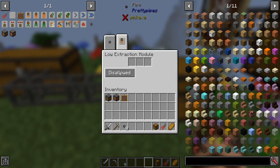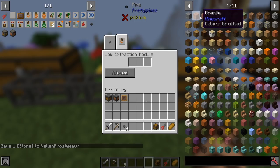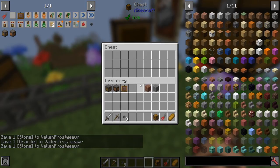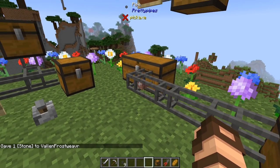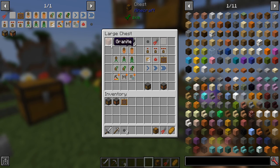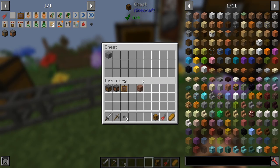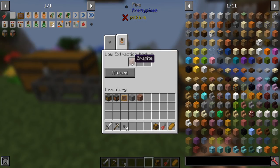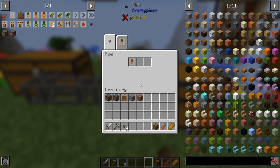You can filter items. If I set granite as allowed and put stone in, nothing happens. If I put granite in, it goes - down and away, one at a time - and fills into the first available slot. So you can filter things like this, or you can just take the filter off and have all or nothing. At least for the low extraction module.